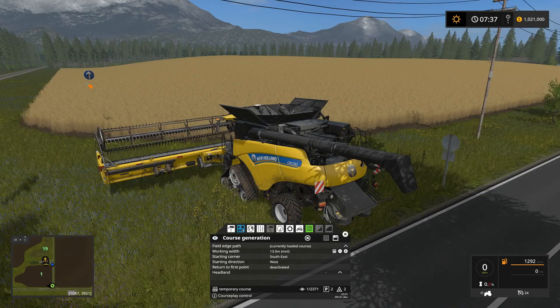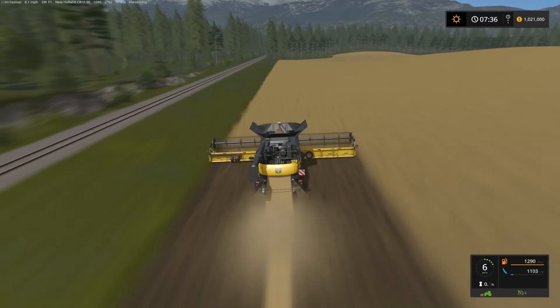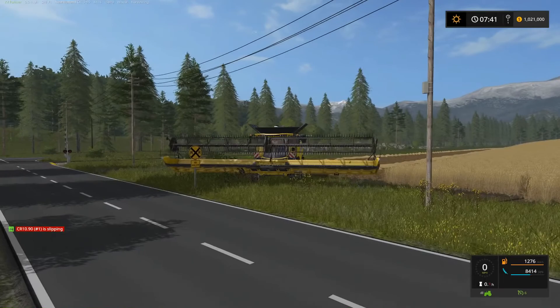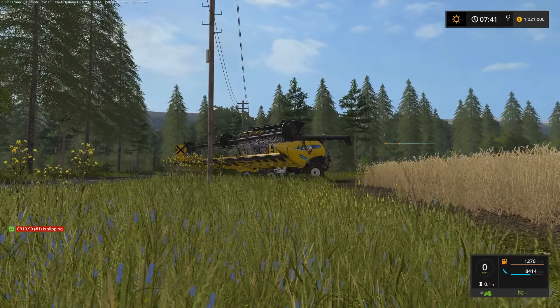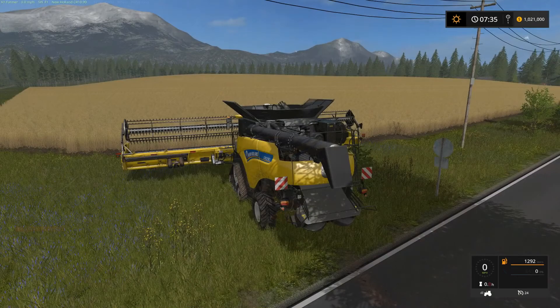So let's go ahead and run this course and take a look at what happens. I'm just going to select first waypoint and drive course. All right, so there you can see we've run into our first issue. Our combine has hit that sign and it can no longer move forward, and even if it did, that telephone pole would be the next thing it would wind up hitting because it's just too close to those. So what I'm going to do is reload the game and then show you an alternative method.